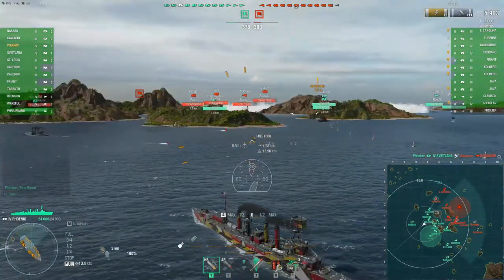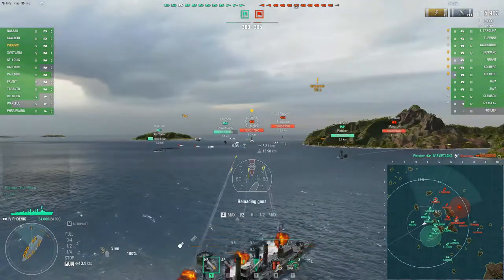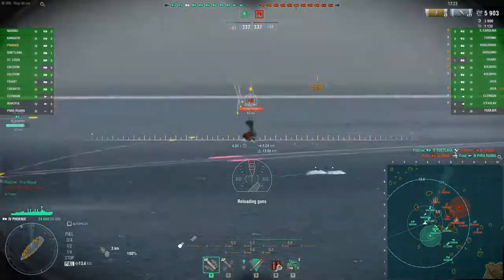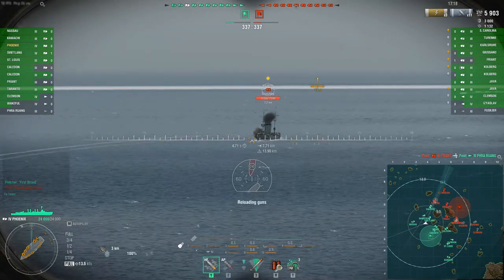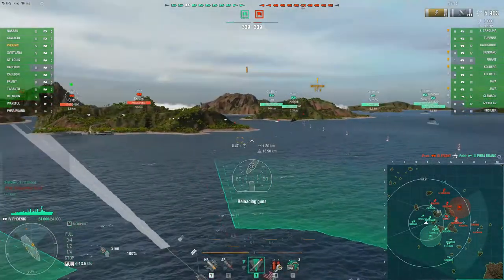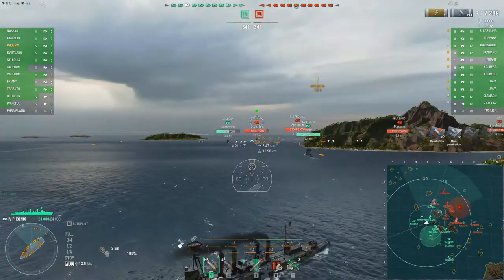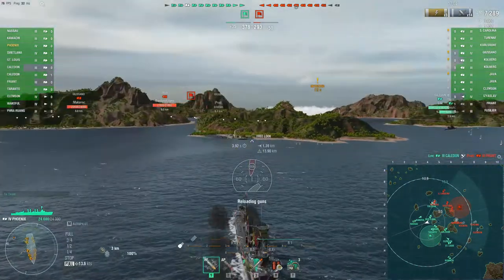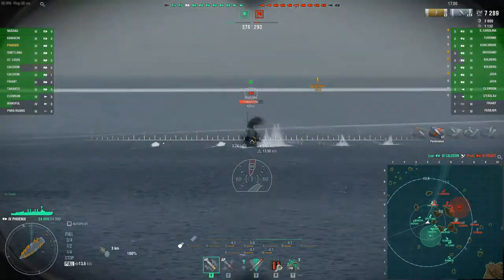I keep looking over my shoulder because I want to see what's going on behind me. We're going to focus on this Kolberg. As I'm reversing here — a bot gets a devastating strike — if enemy ships push through here I can use my torpedoes and move away, so I have a more secure position backing into this island. Okay, he goes down. The lines are holding up pretty well thus far.